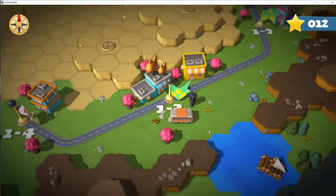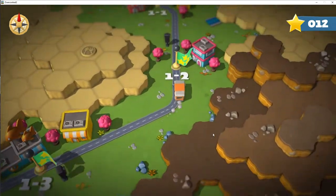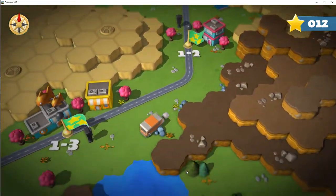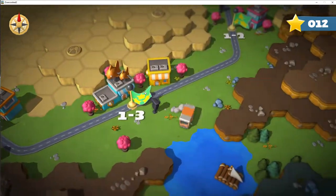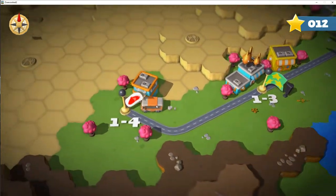So welcome to the level select - it's very awesome, right? You can drive around, you can interact with things. It reminds me of Mario. Some of the older Mario games, and I think even some of the newer ones, let you kind of just run around in the level select like this. So you can see that you get to run around, and some of you might be wondering - well, what is Overcooked 2?